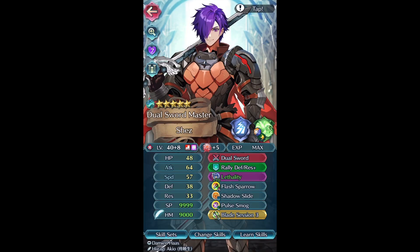Shez ended up becoming an accidental merge project. I've been using him in arena and he's gotten me like three consecutive crowns - he's really really busted. He has warping that isn't stopped by bulwark skills so he basically has Pass, and there are a few counters like the new Fjorm ult, but still Shez is amazing. Even though I'm not really a big fan of him as a character, he's plus eight now and I'll probably make a summoning video to finish him off. I've been playing since launch and I've never gotten nine copies in under 500 orbs - that's insane.